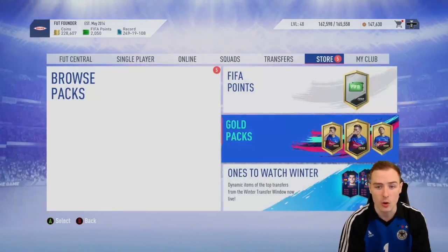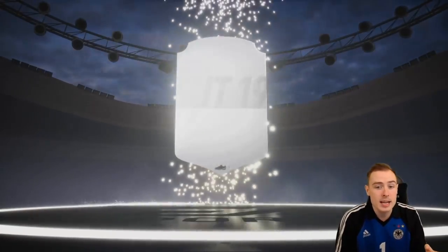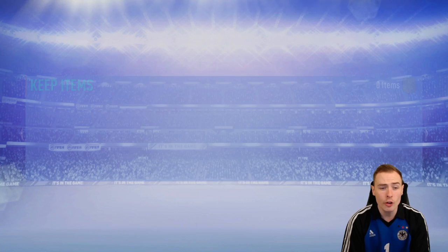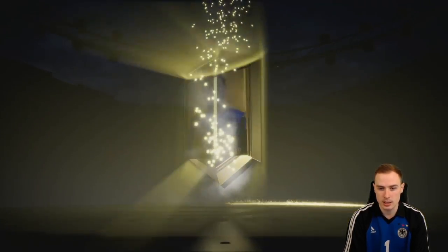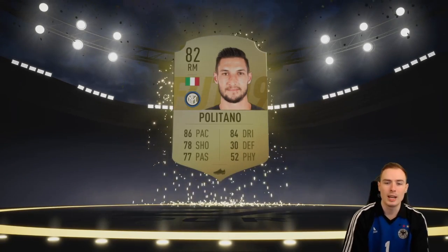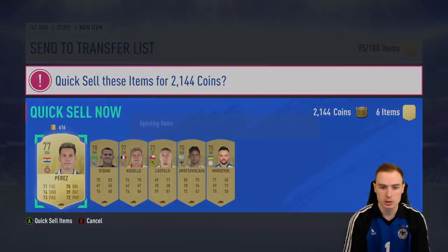Our luck last night on Packed to the Future was absolutely nuts - the question is can we continue that today? We've got a silver pack to open, and a 100k pack. Gold player pack - no walkout in it, literally nothing. It's Politano, 82-rated from Serie A. Not too bad. Nobody else in there, so we'll discard those.